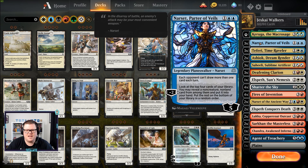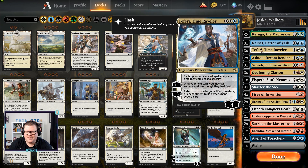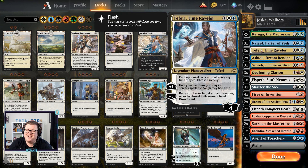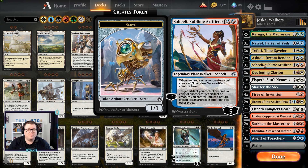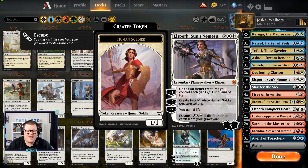Starting off with Narset — Jeskai gives us some great planeswalkers. Narset, Parter of Veils can help us find cards and stop opponents drawing more than one card a turn. We get to use Teferi, and I'm not going to lie, we do get some dirty planeswalkers in Jeskai — Narset, Teferi. Ashiok helps us against graveyard shenanigan decks. Then we've got Saheeli to pump out tokens, and Elspeth, Sun's Nemesis as well to generate more tokens.